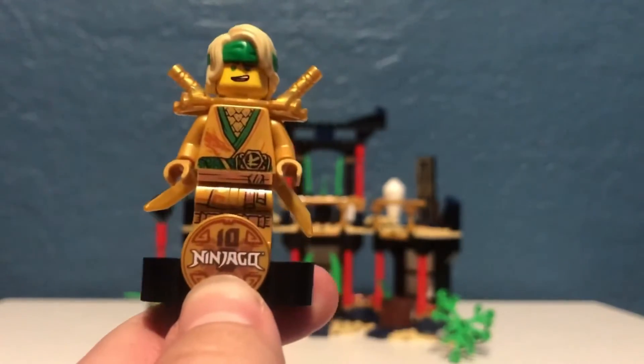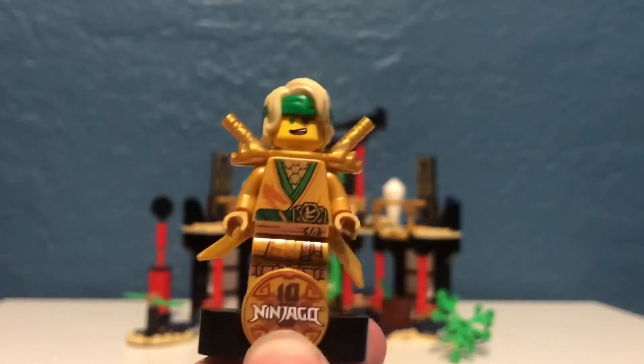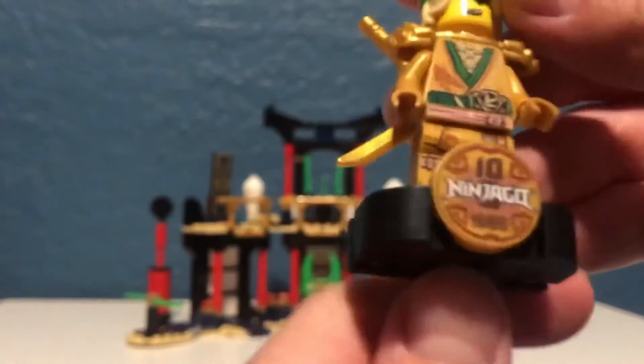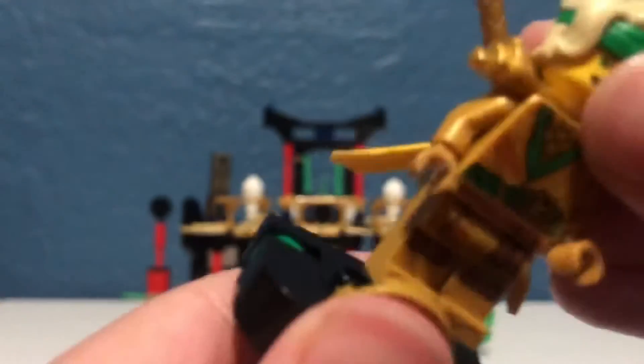As a matter of fact, they have more golden ninjas for the 10-year anniversary — they have a golden Kai, and I think they have one for all of them, but Nya and Zane haven't come out quite yet. If you see here, there is a 10-year anniversary stamp, and you can have them stand up in there or take them out to play with however you would like.